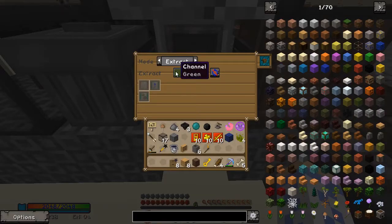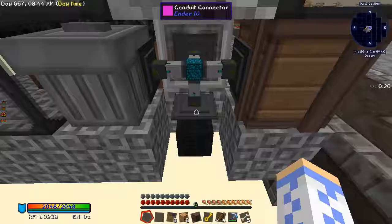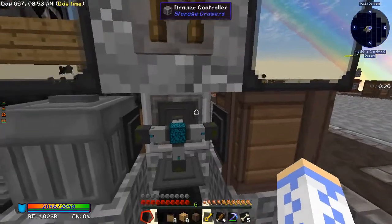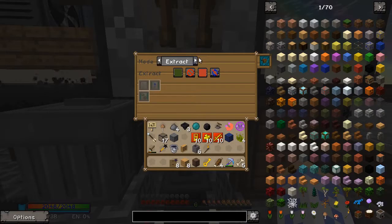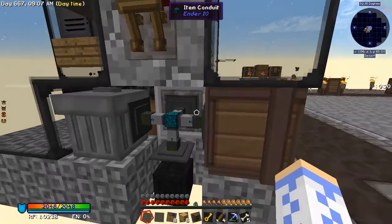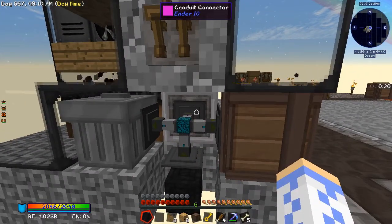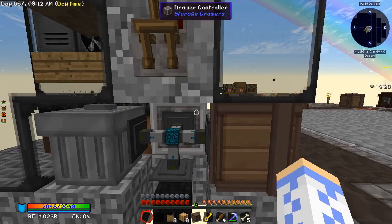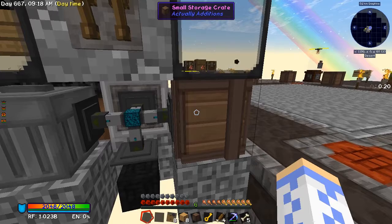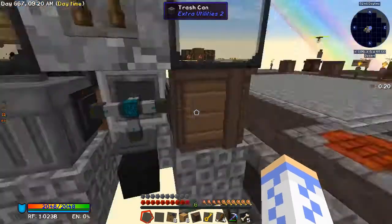The way you want to have this set up is: extract set to always on, have this go to insert with priority five, have the drawer controller on insert with priority ten, and the trashcan with an insert priority of zero. The higher the priority, it will be tried first — so it'll go to the drawer controller first, then to the small storage crate.